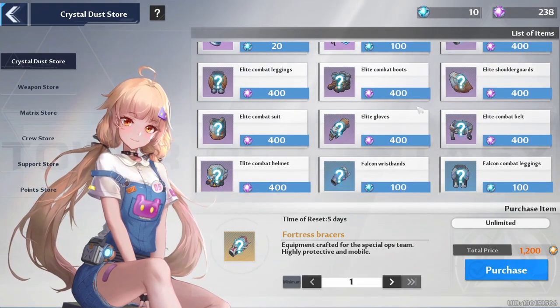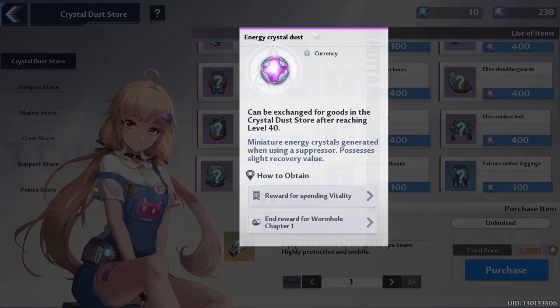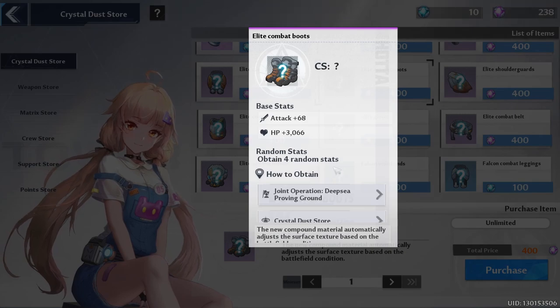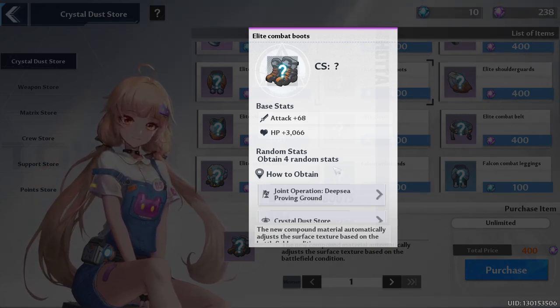You can buy basically every single gear slot right now. One of these is going to cost you 400 purple Energy Crystal Dusts in total. When you buy one, you're going to get four different random stats. If you want specific stats — for example, Crit Rate — you're going to have to keep buying that gear until you get the random stat you want.